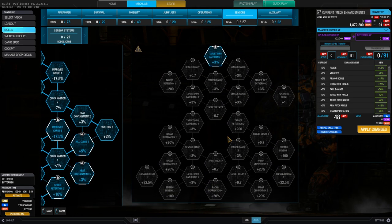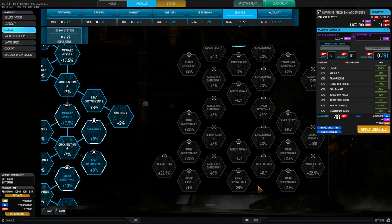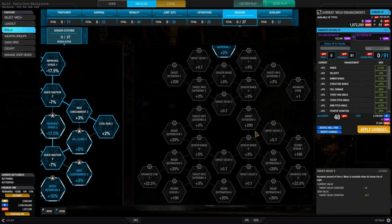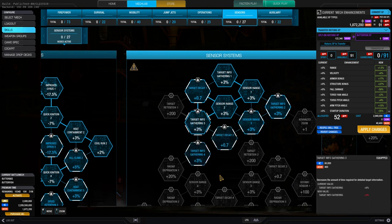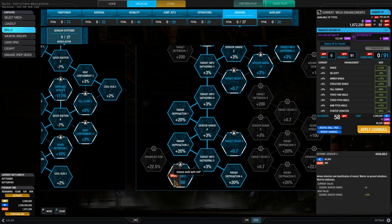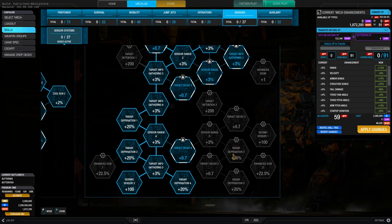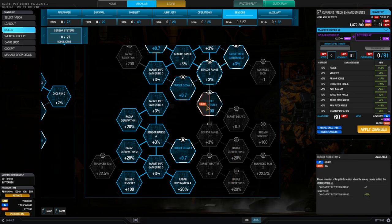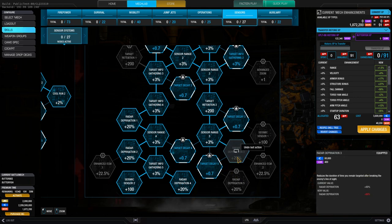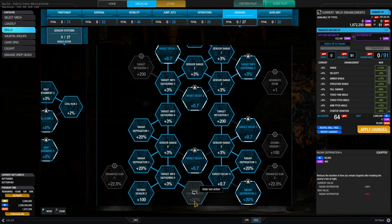The sensor system is again kind of the same, but we've got radar deprivation nodes here, and they're not buried deep in the tree anymore. The problem is if you want 100% radar deprivation, you need to go down both paths. Probably go for target info gathering, sensor range, and work down from there. The good thing is you can now unlock seismic sensor — two of them actually — which is really cool. If you want radar deprivation at 100%, you need to invest in sensor range and target retention as well, which a lot of people don't want. But the 60% on the left side alone feels reasonable.